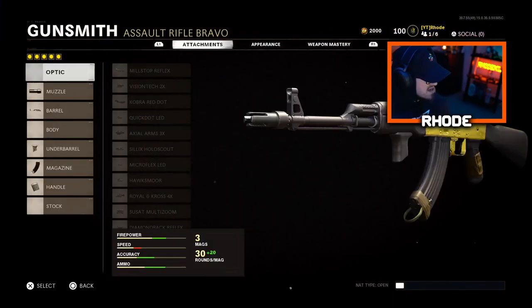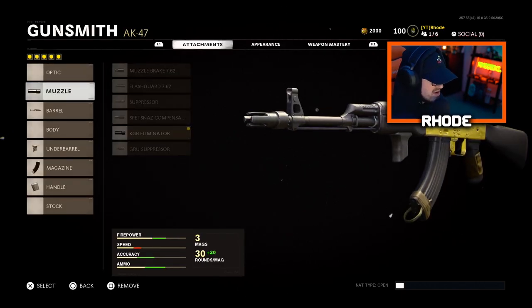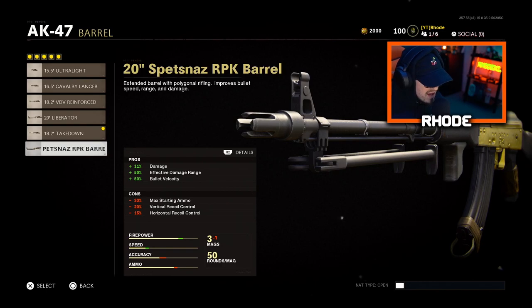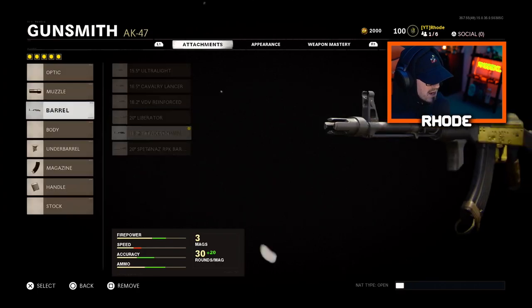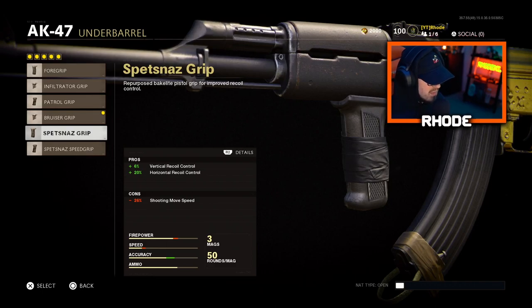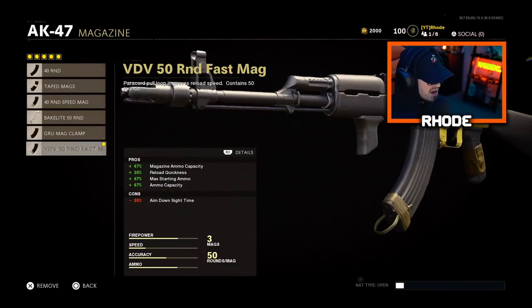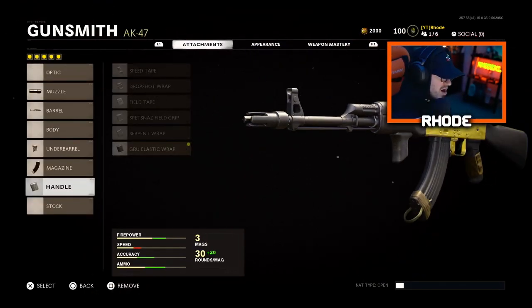Let's jump into these attachments - I love this class setup guys, I really recommend you give it a try. For the muzzle, running the KGB Eliminator which is plus 17% vertical recoil control, which is pretty crazy. For the barrel, running the Takedown Barrel - I ran this and the Spetsnaz RPK. You have to pick your poison: RPK is a little bit slower, Takedown is a little bit quicker, so that's personal preference but both are very good. Under barrel, running the Bruiser Grip - all pros to this, it doesn't affect movement speed, it only increases it. Magazine running the 50 Round Fast Mag, and for the handle the Grooved Elastic Wrap.